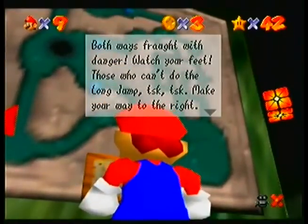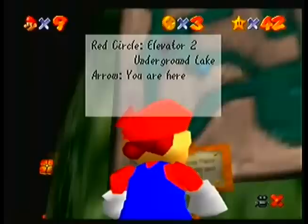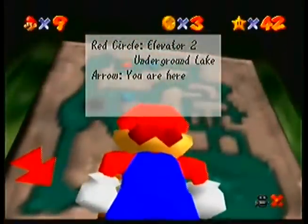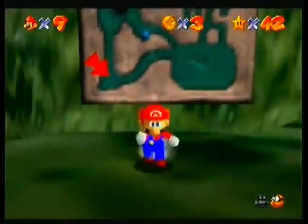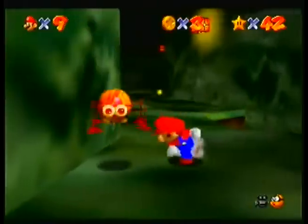Those who can't do the long jump, make your way to the right! Right: work elevator and cloudy maze! Left: black hole on the underground lake! Red circle too! Underground lake! Arrow — you are here! It's a somewhat crude map, but I suppose it's blue.